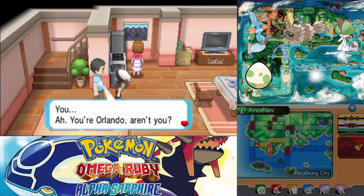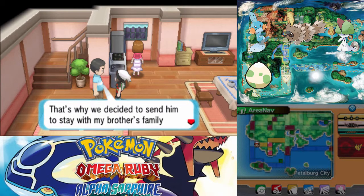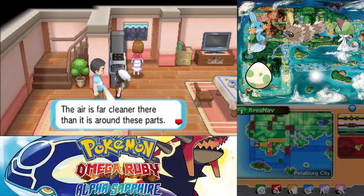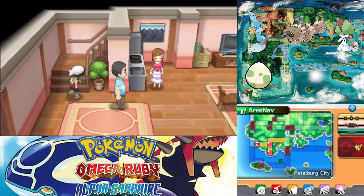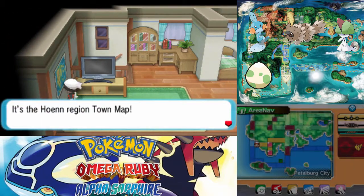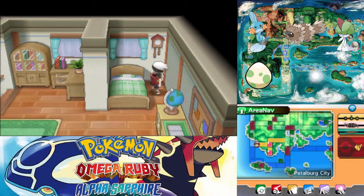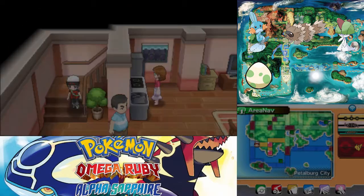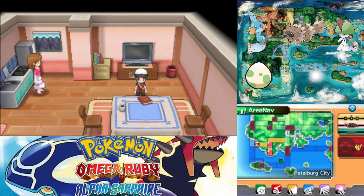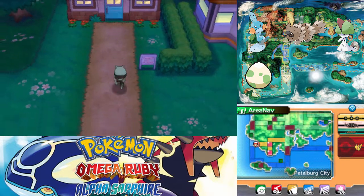Let's explore the last house here — Wally's house. Wally was so happy when he told us he'd caught a Pokemon; it's been ages since we've seen him smile like that. He looked so worried. You're Orlando, aren't you? Thank you for helping our Wally. That boy has been sickly since birth, which is why we decided to send him to stay with family in Verdanturf Town where the air is far cleaner. He's been sick since birth and you just sent him out with a level 5 Ralts to go on a journey. This is Wally's bed — the trash can is empty and he has a globe. I wonder why everyone's up so late at night.